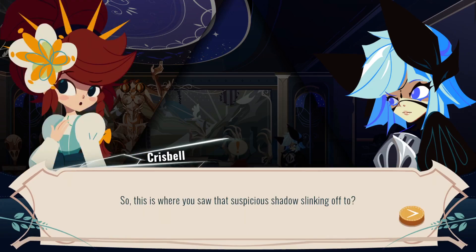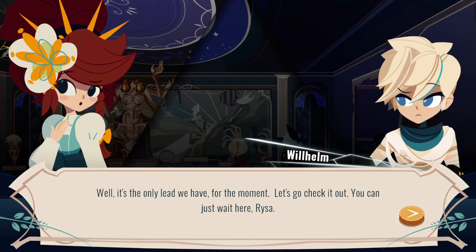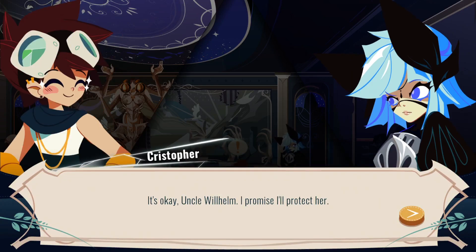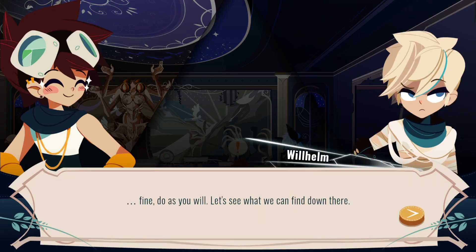So, this is where you saw that suspicious shadow sling came off to? Yes, I'm sure there must be some connection. It's the only lead we have for the moment — let's go check it out. You can just wait here, Risa. No — join the party. No way. Uncle Wilhelm, I'm going with you. She was my mother. I might need a little help with the monsters, but this is my investigation. It's okay, Uncle Wilhelm, I promise I'll protect her. Talking shit to Wilhelm and sucking up to Risa at the same time.